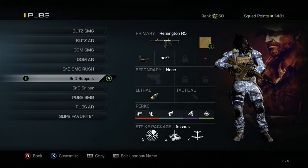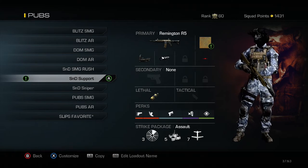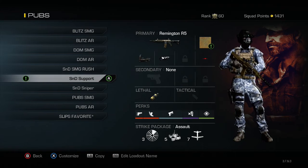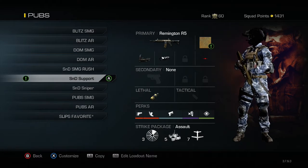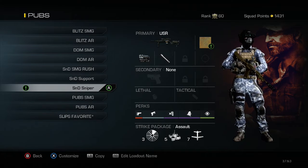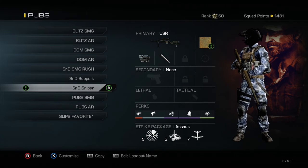This is my support class running an AR — Remington with red dot and muzzle brake, with just Semtex as the lethal since it's a support class for getting people off the bomb. Perks are Ready Up, Agility, Quick Draw, Dead Silence, and Focus, and I'm running the Assault strike package.